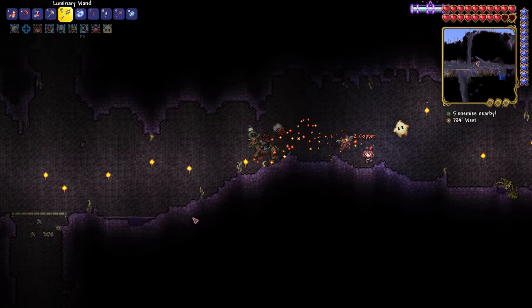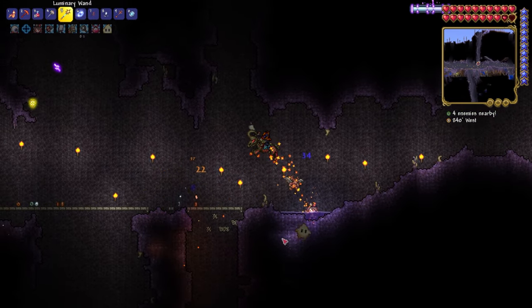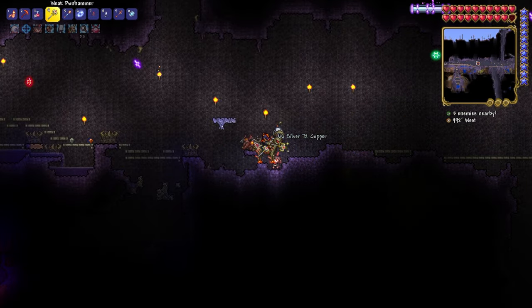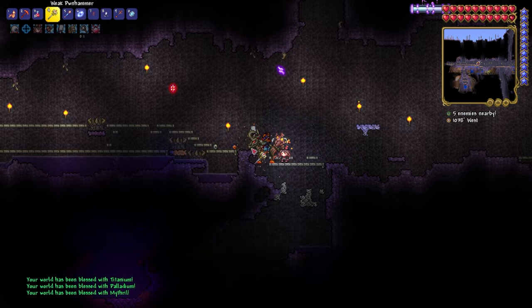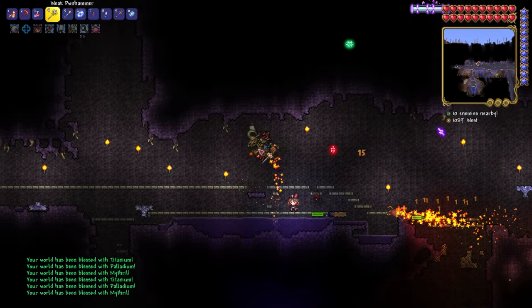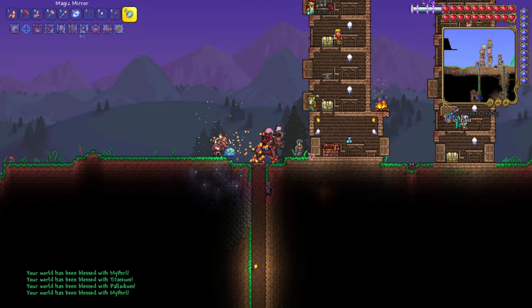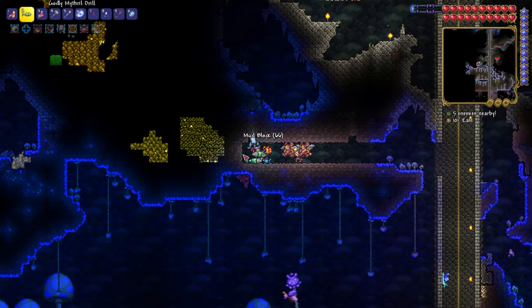Realizing that I hadn't actually done anything useful, I went and broke some demon altars so I could get the hard mode ores in my world. I want to get as much as possible, honestly. I then took like 30 minutes to mine some palladium, mithril, and titanium.